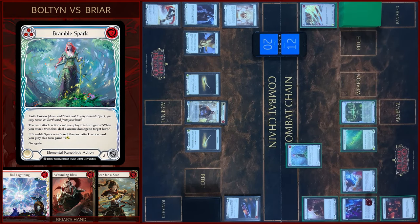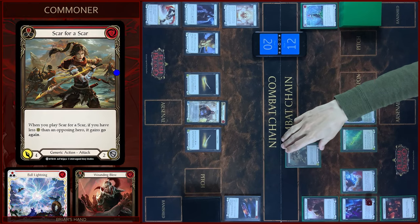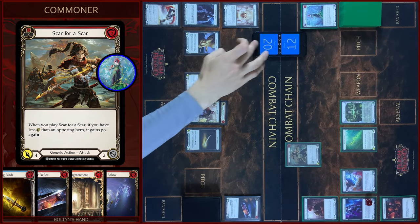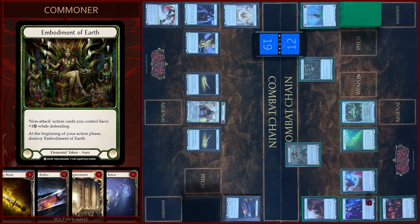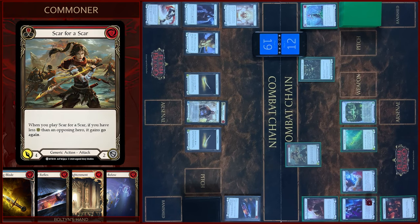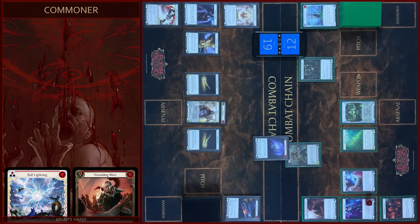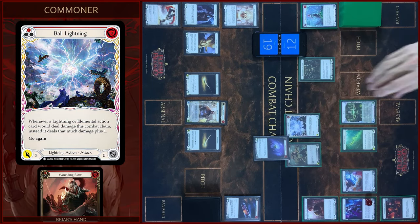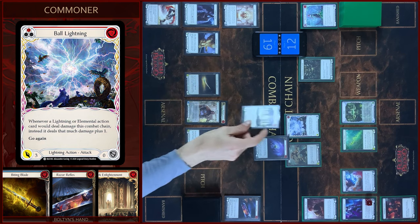I will play Bramble Spark, go this action. Then I will play Scar for Scar — first one arcane damage, take one. I will create an Embodiment of Earth token. And four damage, let's go again. Block four, I don't use ability. Then I will play Ball Lightning — three damage, let's go again. Block three.